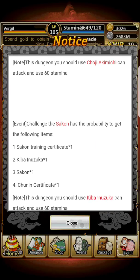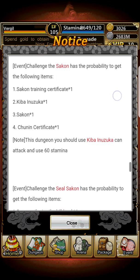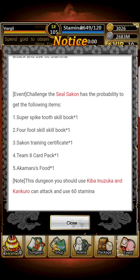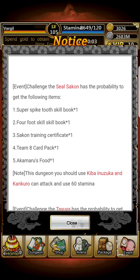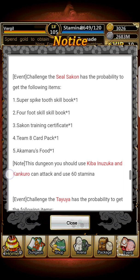Sakon — you can get one training certificate from him, a Kiba Inuzuka card, and additional training certificates, which should interest free-to-play players since those are a little hard to come by. You can get a Sakon card, and you need Kiba Inuzuka. You also need six stamina — well, it says sixty but it's actually six — and for Sealed Sakon you need Kiba Inuzuka and Kankuro, and you can get the Super Spike Tooth skill book, the Four Foot skill book, training certificate, teammate card package, and Akamaru's food.